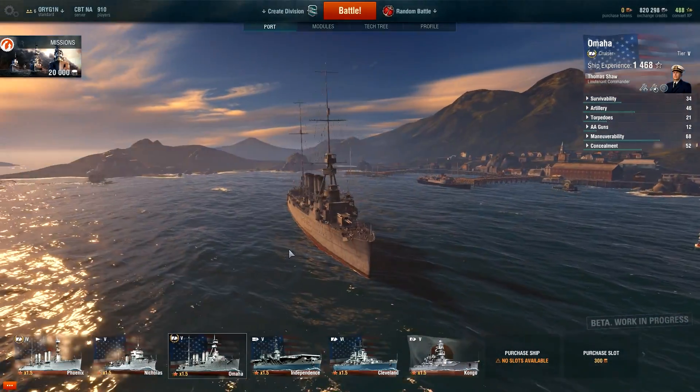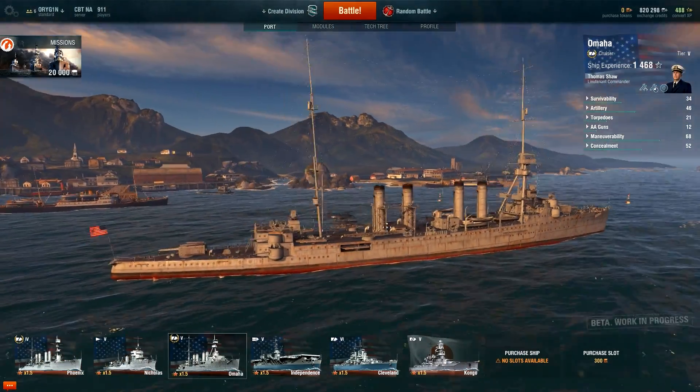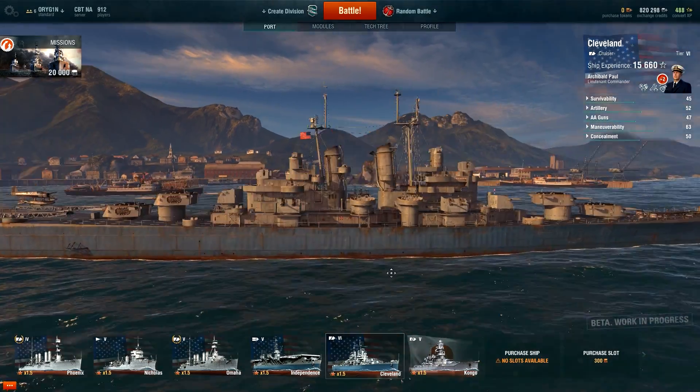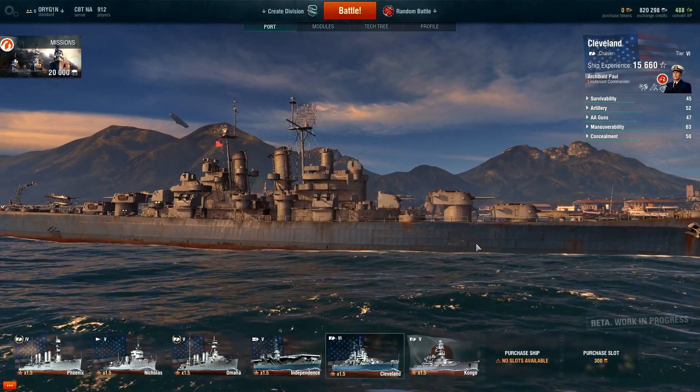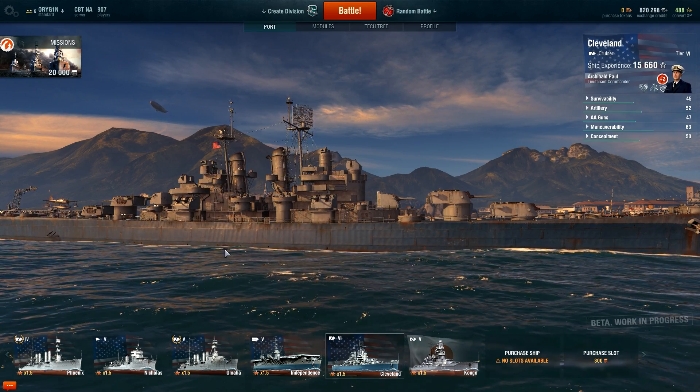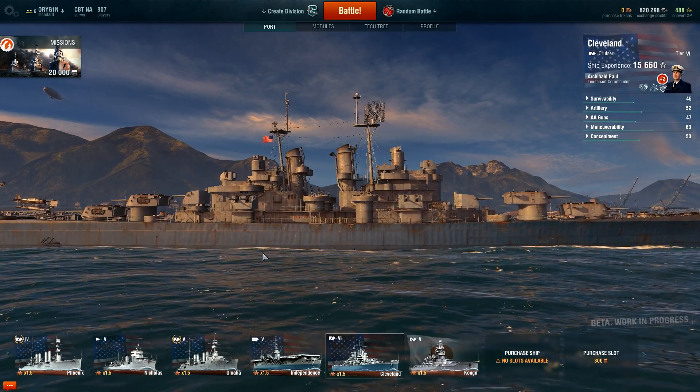That's where you're going to do the most damage, but it's also going to be the hardest to penetrate because it's got the most armor in those areas. Going back to the Cleveland — like in the diagram, it would be under here where they stored the ammo, and down here under the waterline it would be right about where they have the engine compartments.